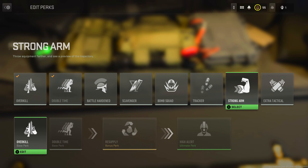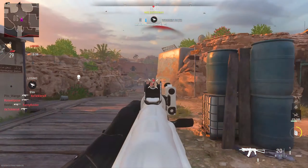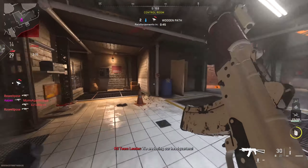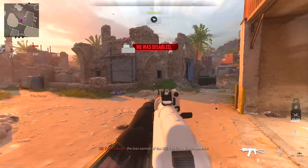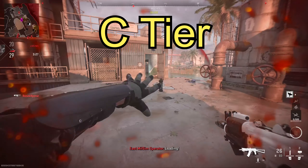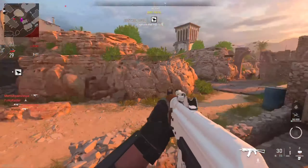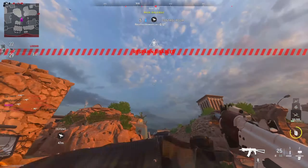A new addition to Modern Warfare 2 is Strong Arm, which allows us to throw equipment farther and gives us a visual of its trajectory. This is a B-tier perk in my opinion. It's a very useful tool to learn how to throw grenades since you can see where they land. Completing the base perks we have Extra Tactical, which allows us to spawn with an additional tactical — this is a C-tier perk. Similar to Strong Arm, there are much stronger perks available. I've mainly used it to throw decoy grenades for XP and challenges.